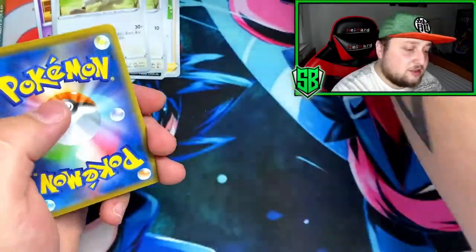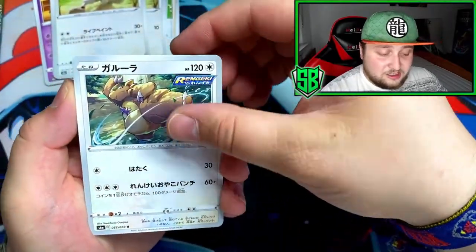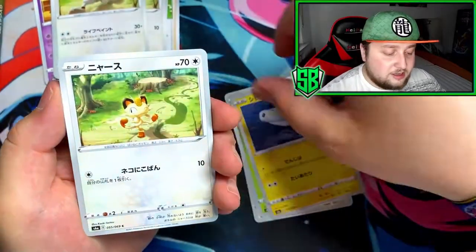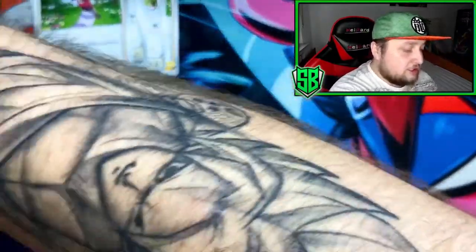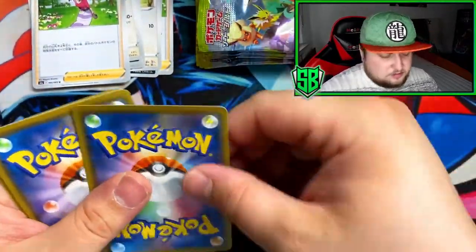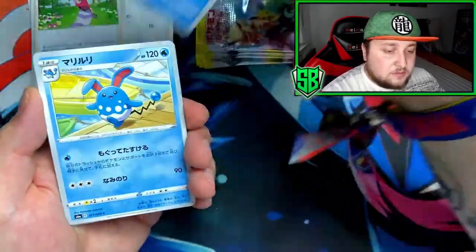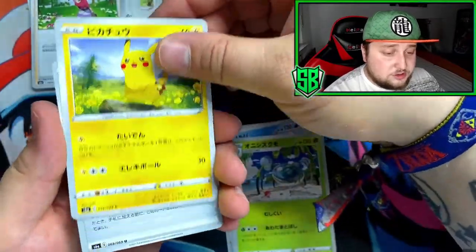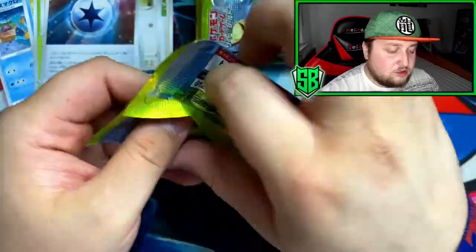Next pack — I'm so hoping for an alternative artwork, that's the card everyone wants. Like the Kangaskhan alternative artworks are a work of art. Got Aroma Lady — nothing in this pack. Next pack: Slowpoke's evolution, Azumarill, Spinarak, Pikachu — and got an energy. Nothing in this pack either.